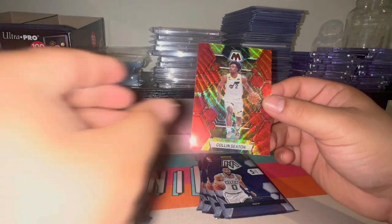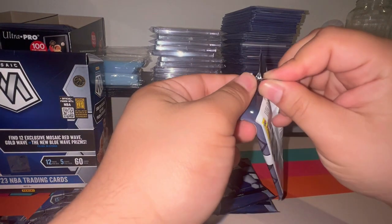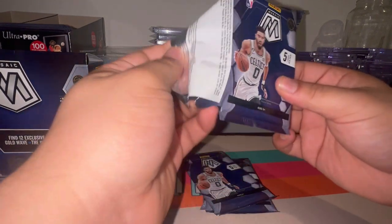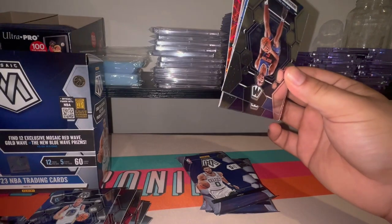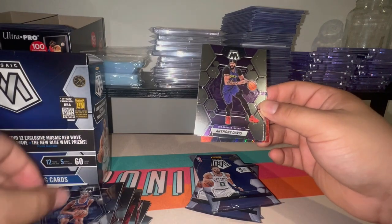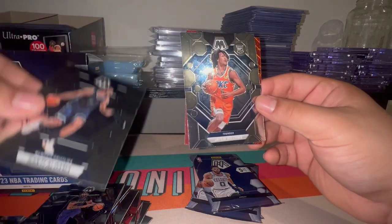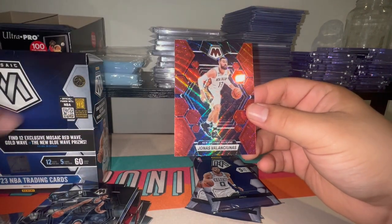Dante DiVincenzo, Patrick Baldwin, Colin Sexton — it's always Colin Sexton, I pull him quite a bit when I'm looking at parallels. Another red wave so far with just one blue wave. Got three packs left, hoping to see something. Jalen Williams and a Jonas Valanciunas.